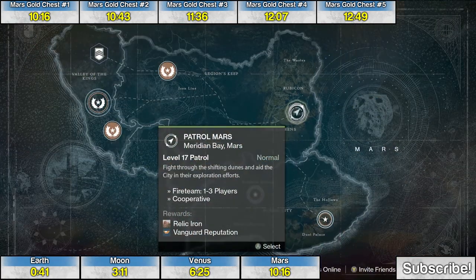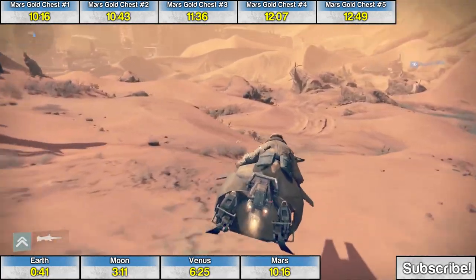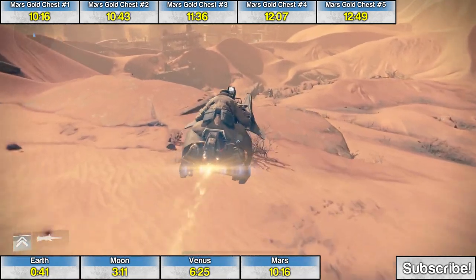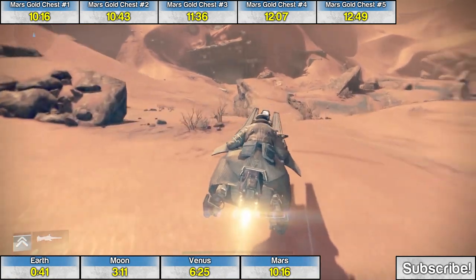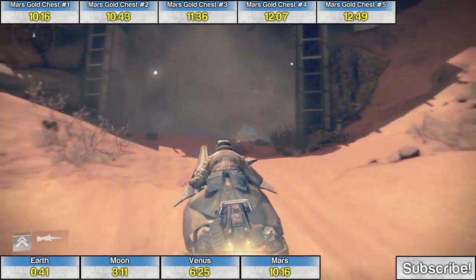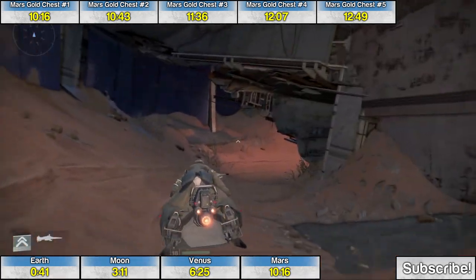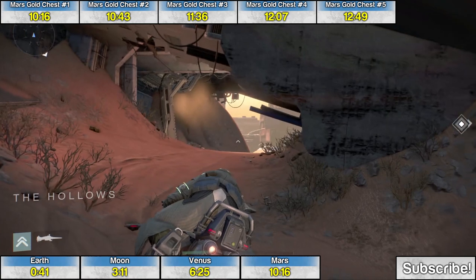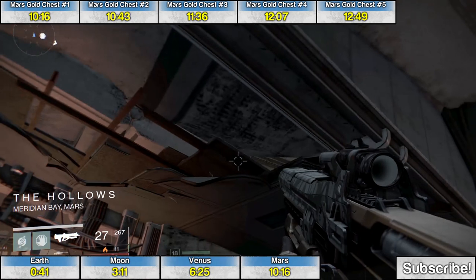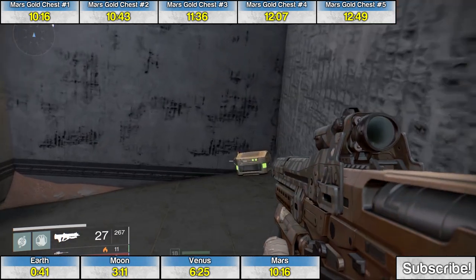The second chest is near the starting area, so choose patrol Mars again. Go straight ahead, keep going down into the sand, and in this building buried in the sand, go down into it. Before you exit, you'll see the exit at the entrance to the Hollows. There's a broken-down ceiling area — just jetpack up into there, and behind that wall is the second chest.